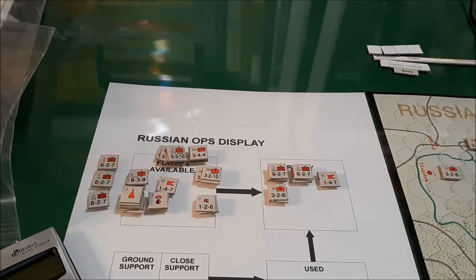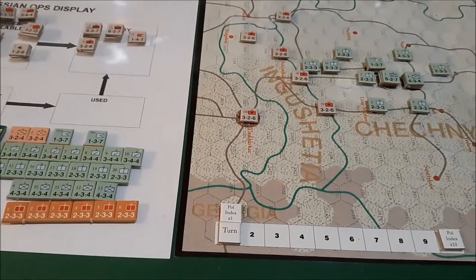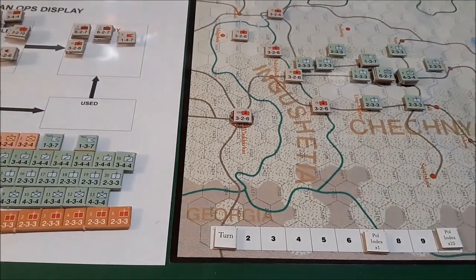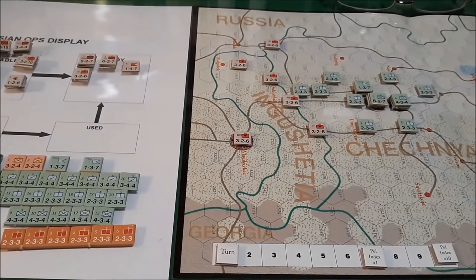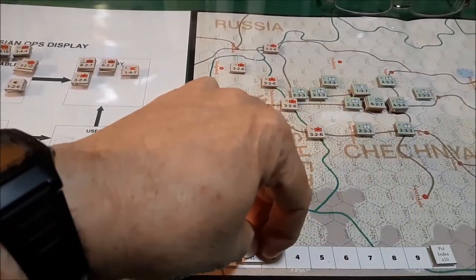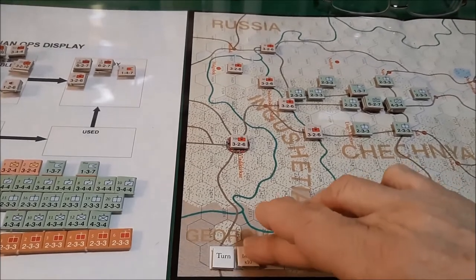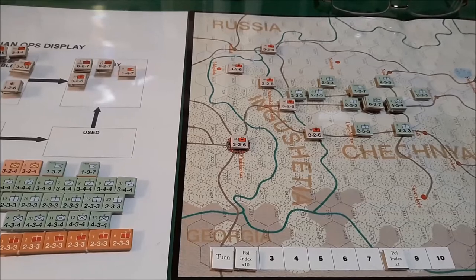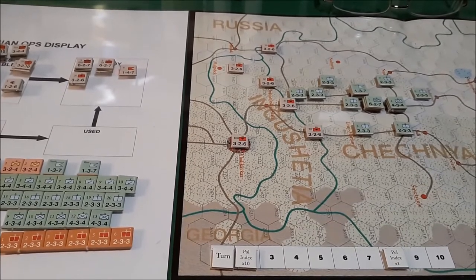We'll increase the political point track by plus 17. Starting from 11, adding 17 gives us 28 — so we move the track to 28. I really don't want to go higher than 30 if I can avoid it, but I think that's going to be inevitable because it affects the number and types of reinforcements the resistance player will get. I'm going to try and keep the political point cost as low as possible, but there's a cost to almost any action, so the Russian player has to keep that in mind.